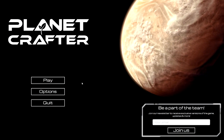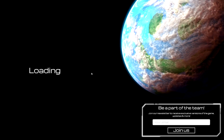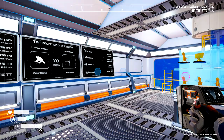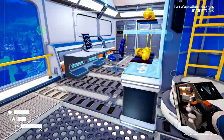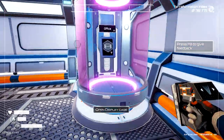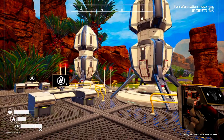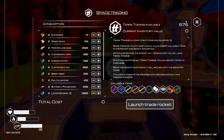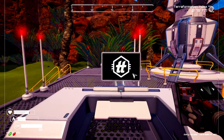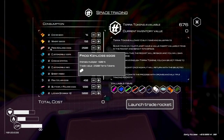Good morning guys, we're gonna play some more Planet Crafter today. So if we get a thousand of these tokens over here in the transport area, we get a trophy. Once we get ten thousand, we get another trophy, and at a hundred thousand, another trophy. So he gave me something to work for — I want those.